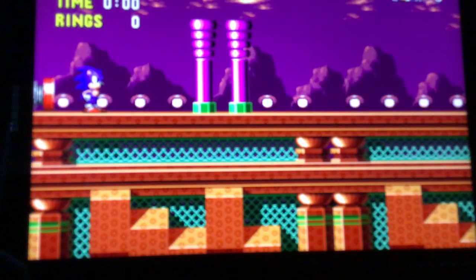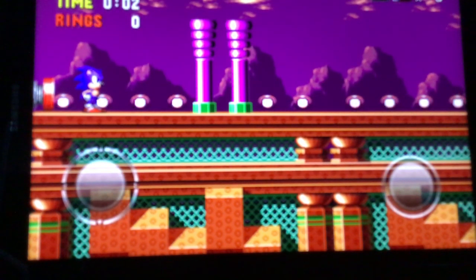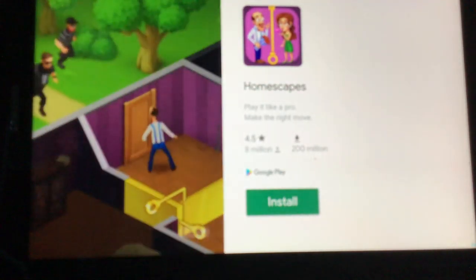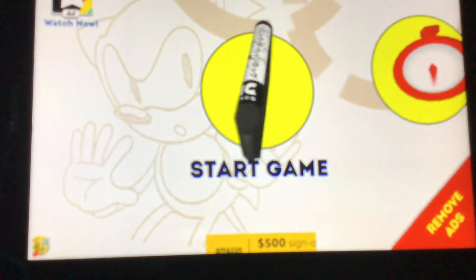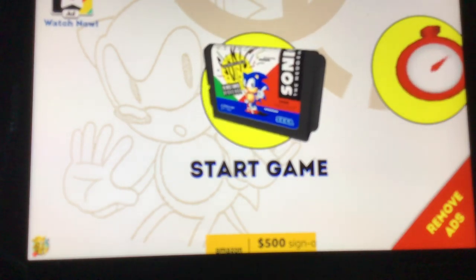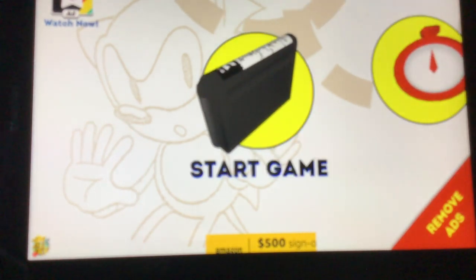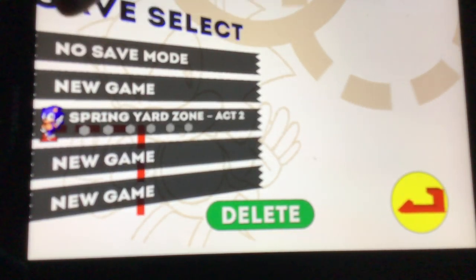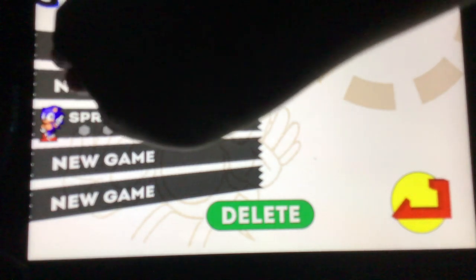Alright guys, we will stop right there because I'm going to teach you guys how to get to debug mode and unlock the level select. Yes! I can finally skip it. First, you need to go to Start Game and then you need to go to No Save Mode.